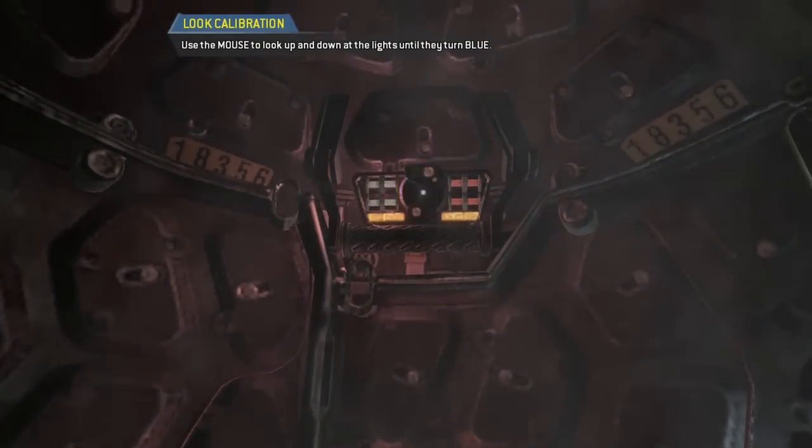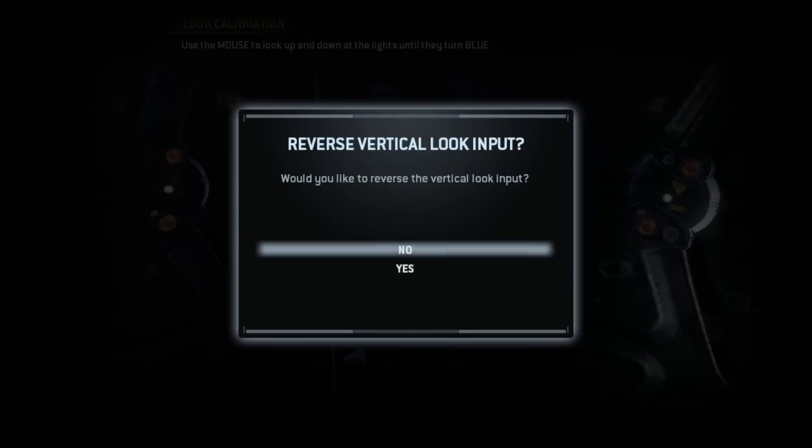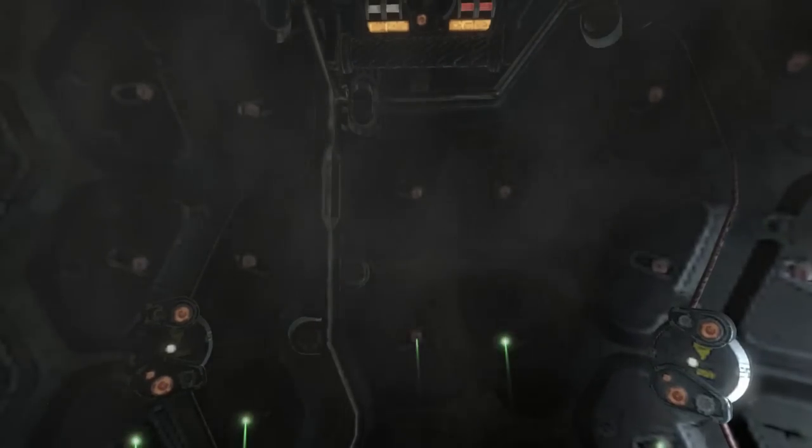The training pod is authorized. Welcome, pilot. To calibrate the AR display, please look at each of the red lights. Would you like to reverse the vertical look input? Visual calibration complete. Simulator initializing.